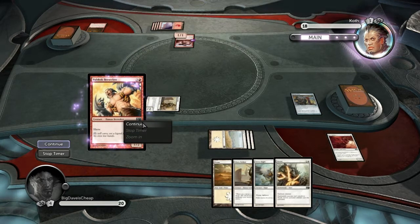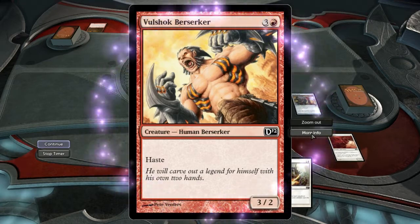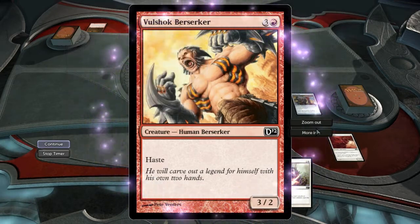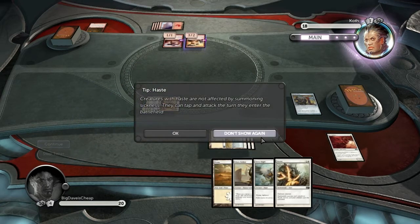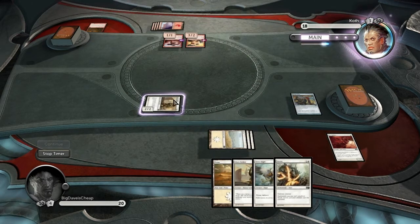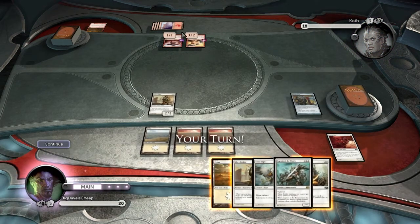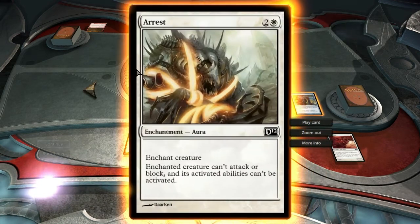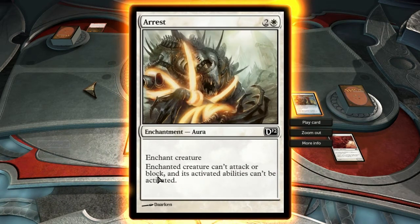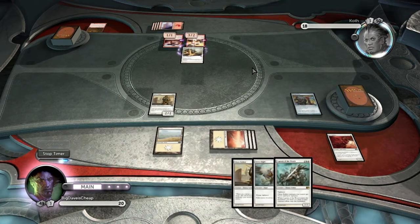A bit of strategy on his part — he has a creature with haste. Hasted creatures can attack as soon as they come out. Otherwise creatures have to wait a turn before they can attack. He wanted my creature tapped and out of the way. My creature attacks — I tap it like this. When a creature is tapped, it cannot block. So he's now free to attack with both of his creatures. But he didn't. I've now nullified that creature.